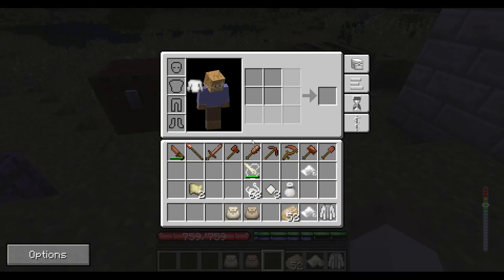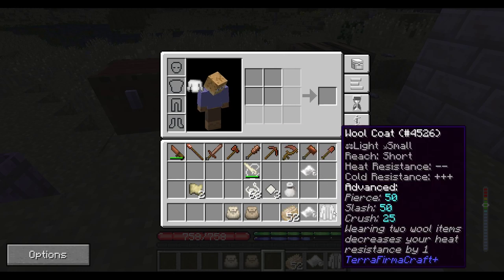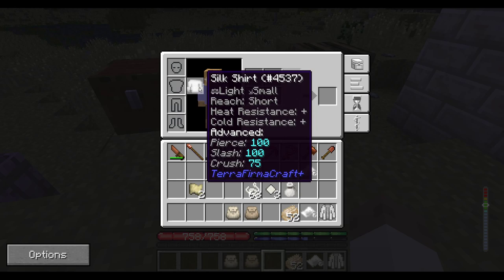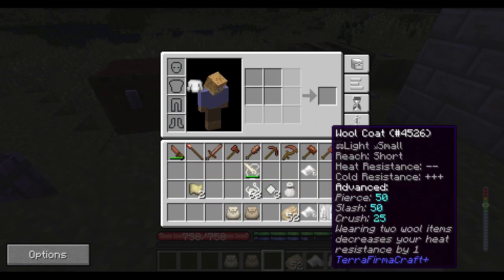Something else to note: if we hold shift, you can see that clothing now has armor. It's not much — if you compare it to copper armor which is like 400 defense, it's only 50, which comes out to like a 2% reduction in damage taken — but it is still something. Wool is the second best armor from cloth clothing. I believe cotton and linen are tied, and the best is silk. Silk has quite high defenses — it's actually like double of what you get from wool.